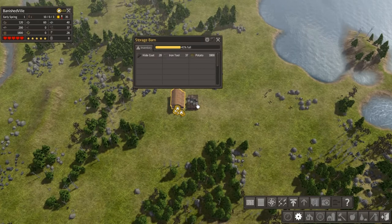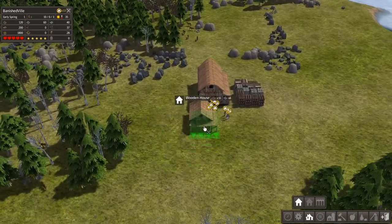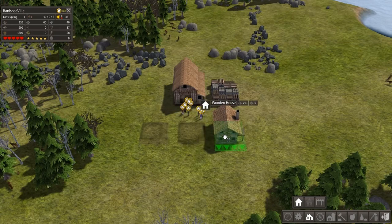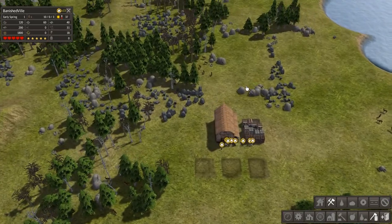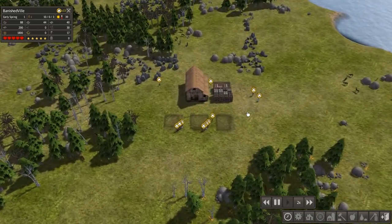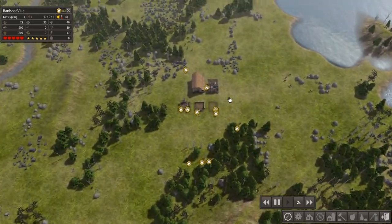First thing we've got to do is build houses, which is what I'm going to start doing. I'm going to make this storage barn and stockpile kind of our main place — like the town center at the moment. I also want to build a well right where they're standing, so that's kind of their well right there. Having a well just makes me feel like that's the way to go. I'll build three houses and I'll speed it up to times two.